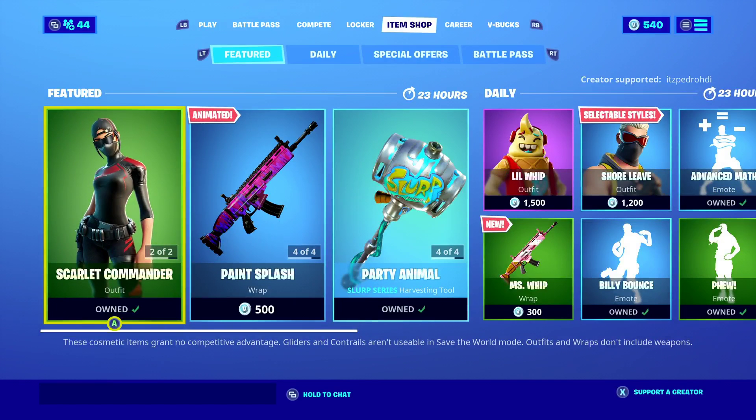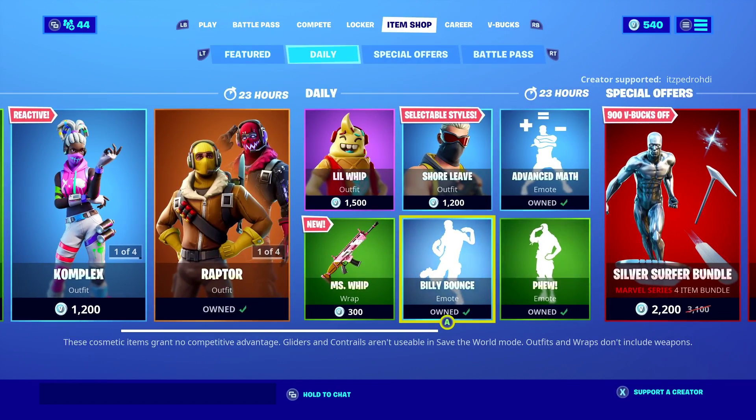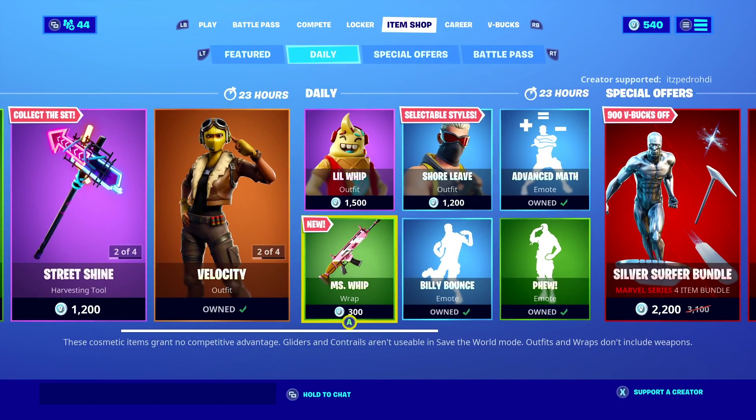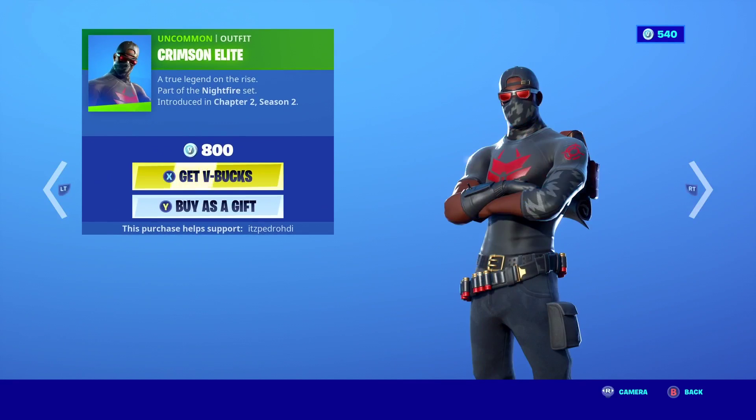Hey guys, welcome to a new item shop video. So it looks like we don't have anything new except for a wrap called Miss Whip. Let's go over it. Crimson Elite is back on the shop.